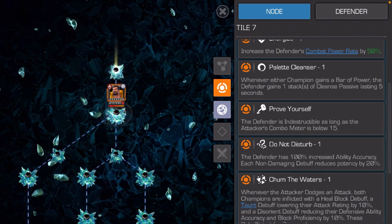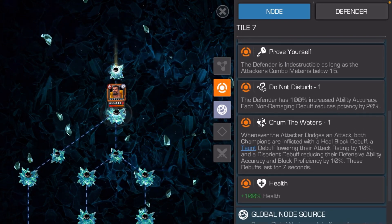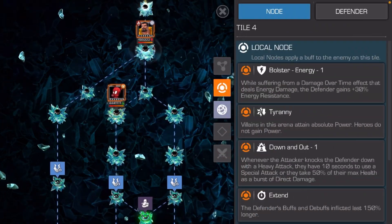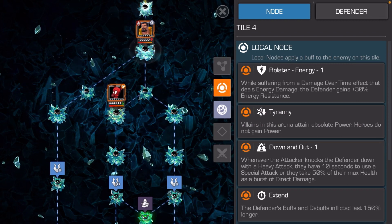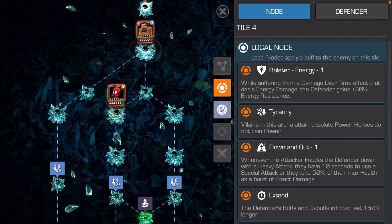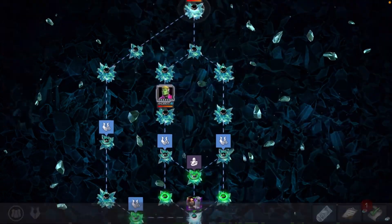Each downed damage debuff reduces potency by 20 — this Do Not Disturb node might be trash. But what I really want to do is get to this Spider-Ham, which has this node here. He's a hero, so if I can get him in there I can stun lock him and it's over. However, I'm kind of scared to fight this Hawkling right here.